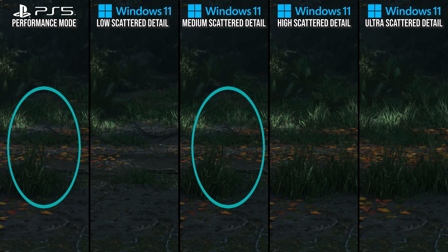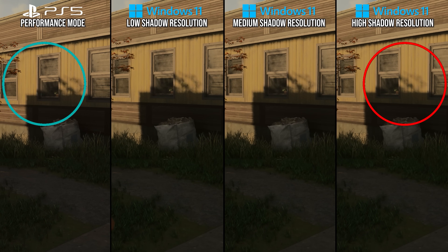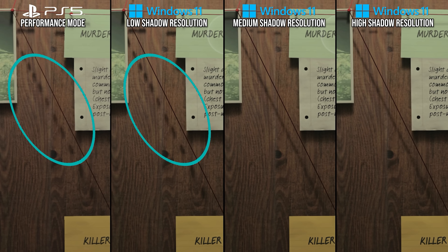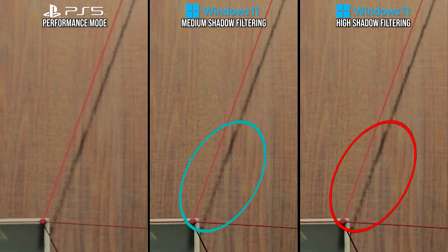What about shadows? At normal range, it's easy to tell that PlayStation 5 is not using the high resolution shadow setting, but medium and low at this distance are a bit hard to tell apart. Up close, though, PlayStation's shadow resolution is a perfect match for PC's low setting, which is below the PC medium preset. The shadow filtering setting is more subtle — it makes shadow edges more pristine when set to high, getting darker rather than more diffuse. On close examination, PlayStation 5 has more diffused shadows just like the medium setting, so PlayStation 5 is medium shadow filtering.